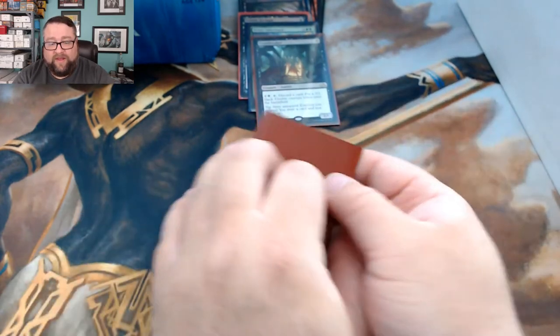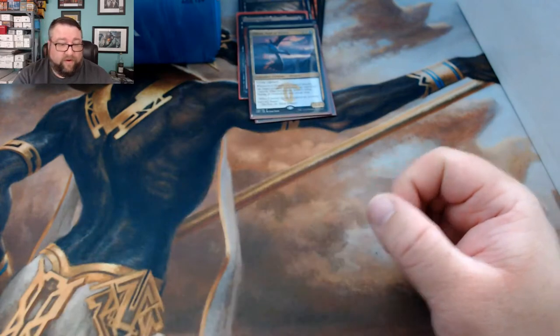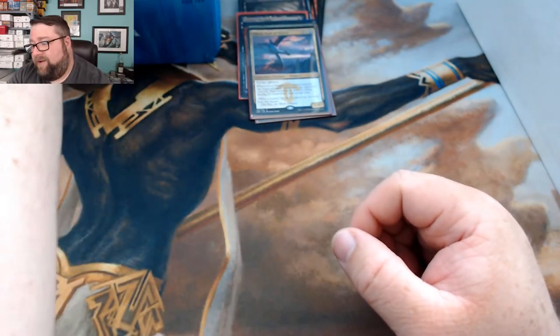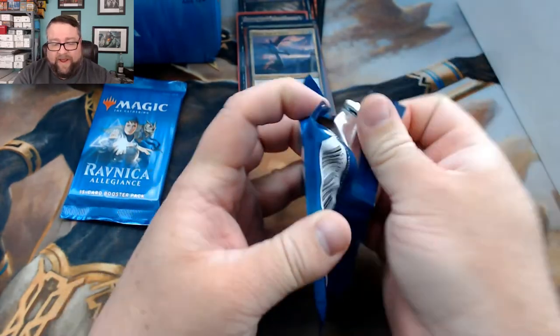First rare is Crypt Breaker, second rare is Ojutai, Soul of Winter. I almost forgot to grab him two packs — let's go ahead and see what we can get out of the packs here.